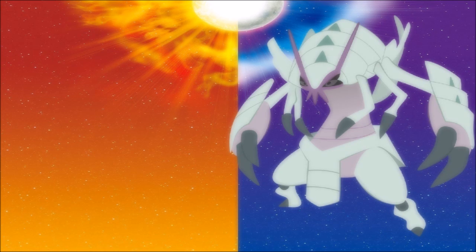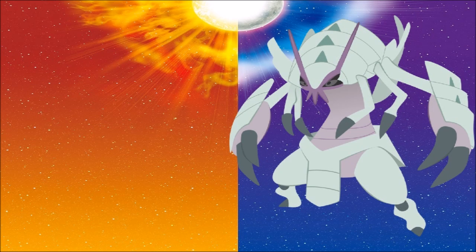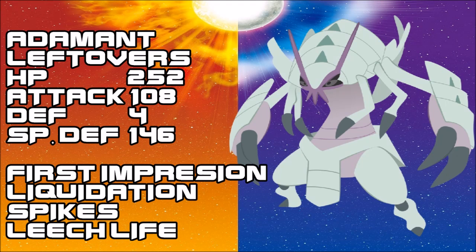The next set is more defensive but is also utilized as a Spiker. We're still going Adamant. The main set is First Impression, Liquidation, Spikes, and Leech Life. There are Pokemon that can force you out — Keldeo and Poliwrath definitely don't care about this Pokemon whatsoever — but what Golisopod can do that others simply cannot is keep on attacking and go for Spikes instead, because it's so hard to kill.